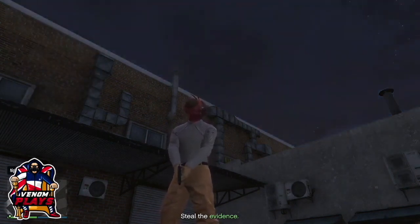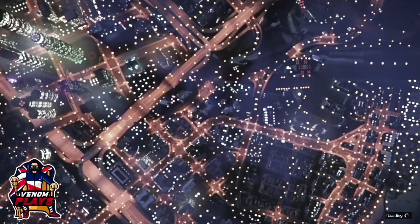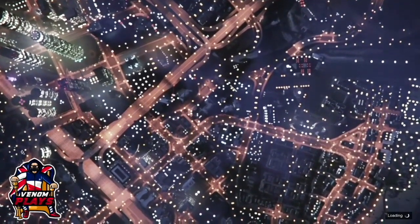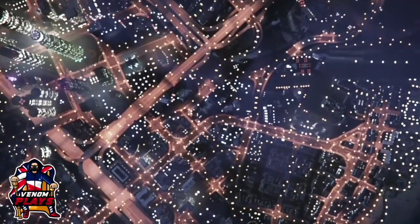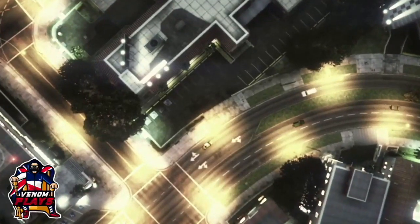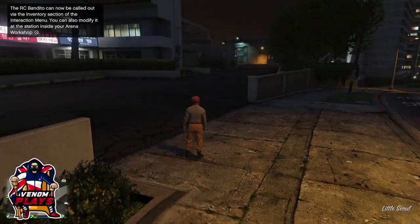Once you have been kicked for idling within GTA, accept the alert and you'll load back into an online session. When you load back into online you will have the joggers on. Then all you do is go ahead and save the outfit, and you're done.